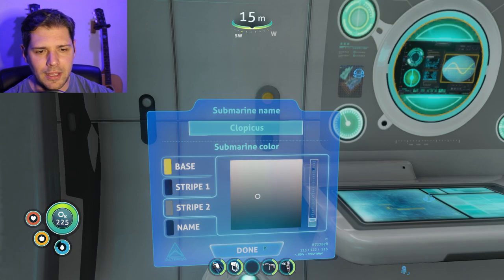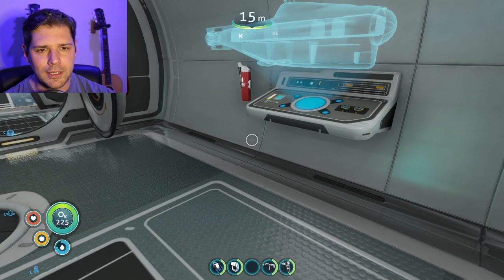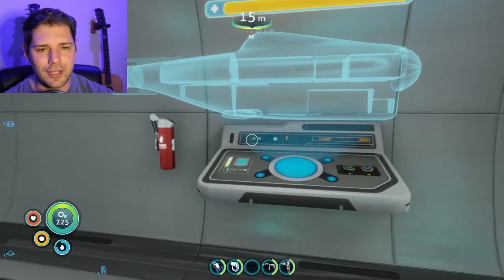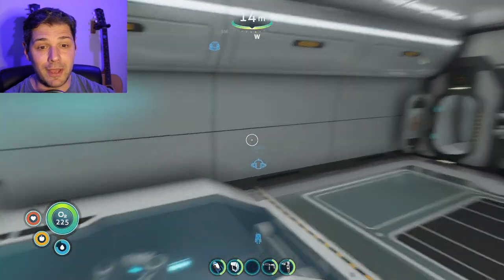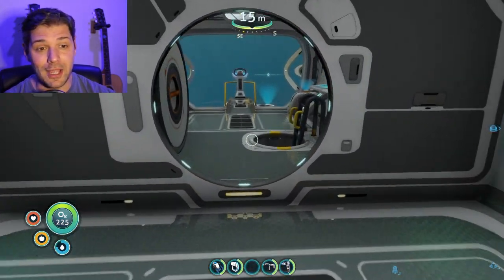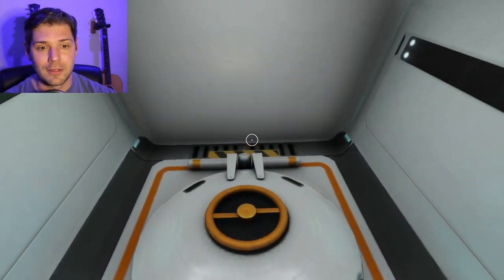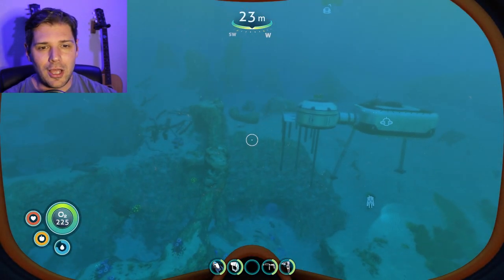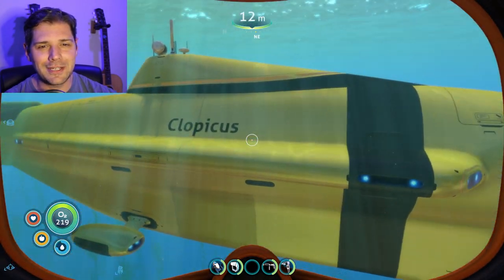Gray, and then Clopicus. Let's take a look at him — oh it's so cool, look at all the readouts. So this is the last submarine we have to build in the game — we've done all of the subs, we just need to start upgrading them. Let's see Clopicus — oh Clopicus, look at him!